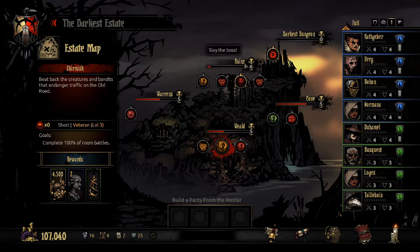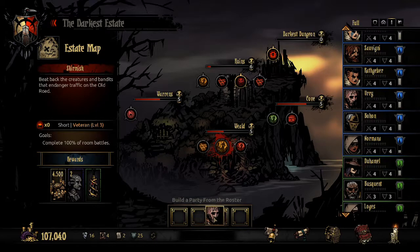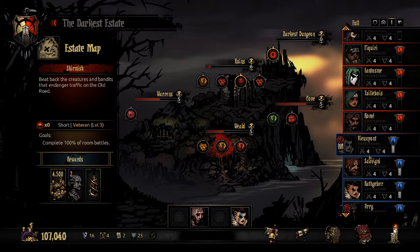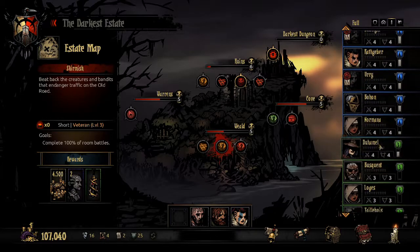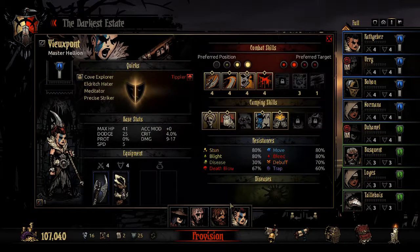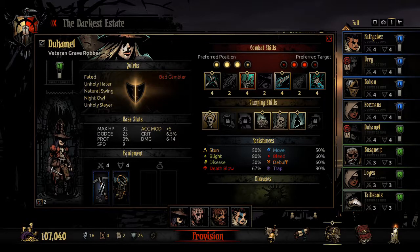I suppose I'd rather do more Weald so that I can get more progress, because this already has the boss unlocked. So let's go do a short Weald mission with a curious group that's not going to have a healer — or even an Arbalest. I think we're going to be going heavy stuns. This could go very bad, but let's give it a try. Needless to say, we are not doing this in the dark — that would be stupid — not without a healer or any stress healing. Well, I guess he counts as stress healing, but we're going to take crazy amounts of stun and DPS them down.